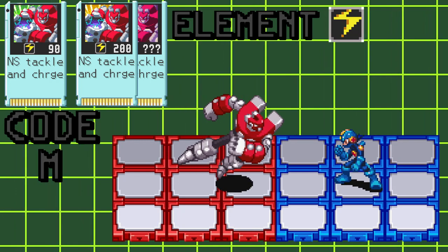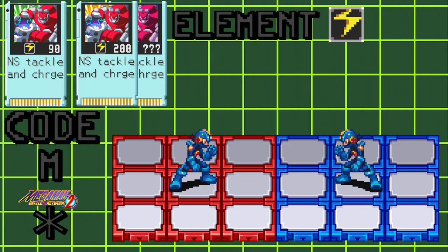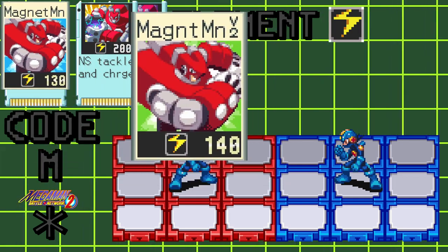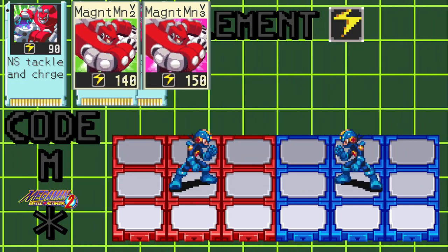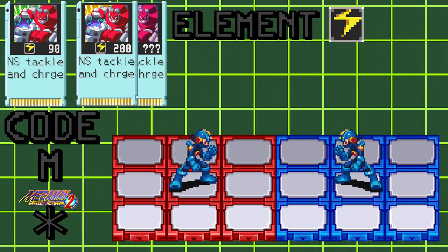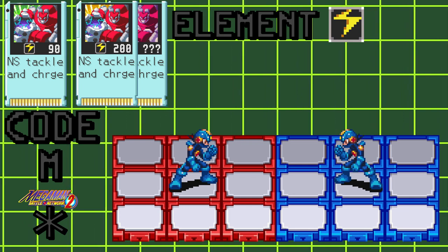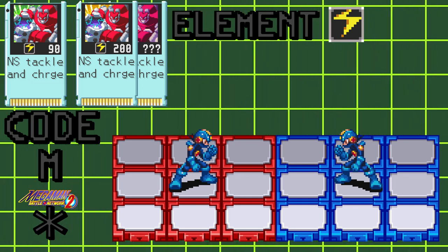Using this attack will send Magnet Man down your current row, smashing through any objects that are in front of it, dealing 130, 140, and 150 Elec damage in Battle Network 2, and 90 and 200 Elec damage in Battle Network 3, with the DS chip dealing 100 Elec damage and gaining 10 damage every time you flinch. The flinch boost will cap out at 200 damage.